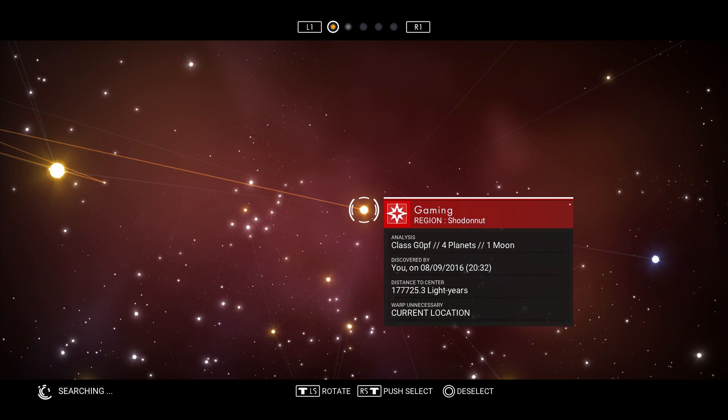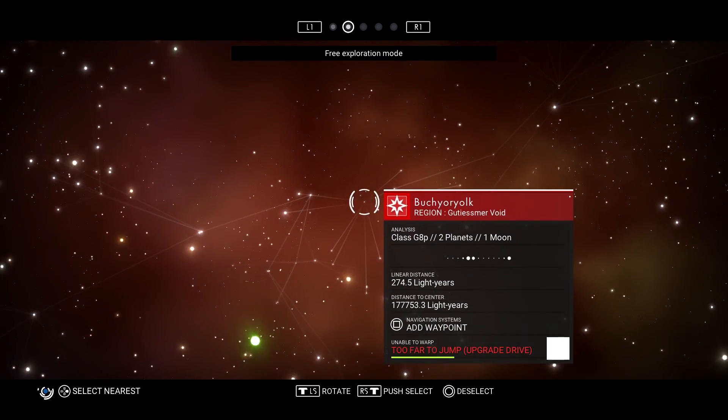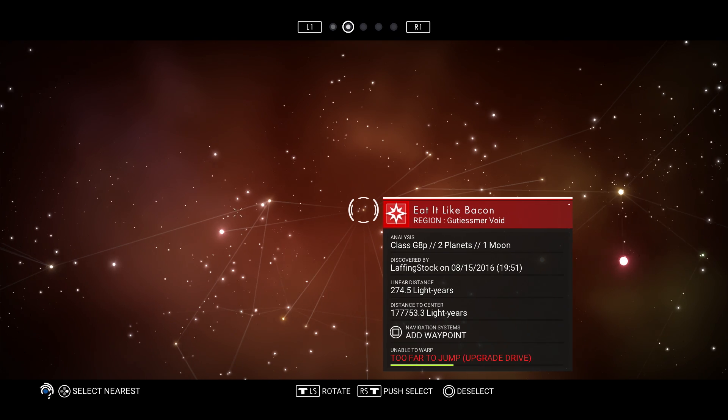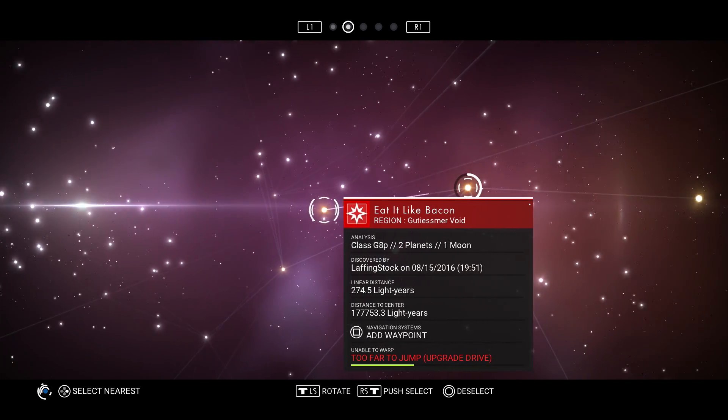Scan for discoveries - I wonder what that does. It's searching right now but I'm not sure what it's searching for. We'll give it a couple more seconds and see if it gives us any results. 'Eat it like bacon' - that's kind of cool. I guess this is a star that someone already named, which is pretty cool.